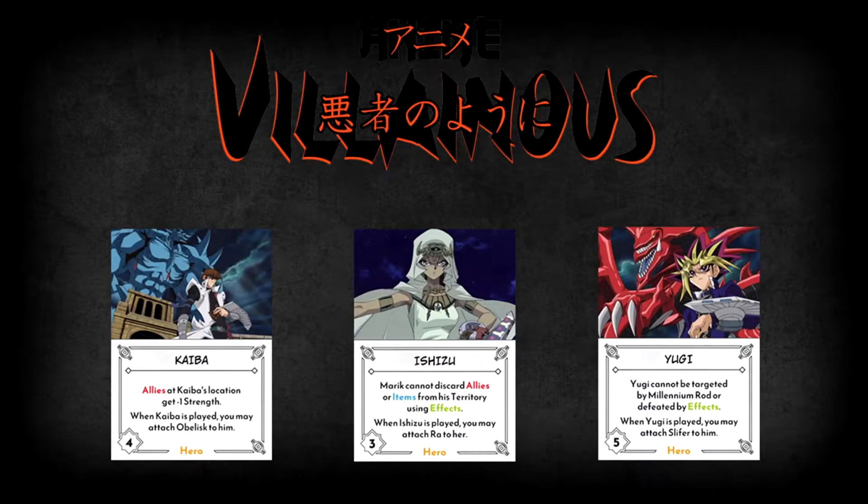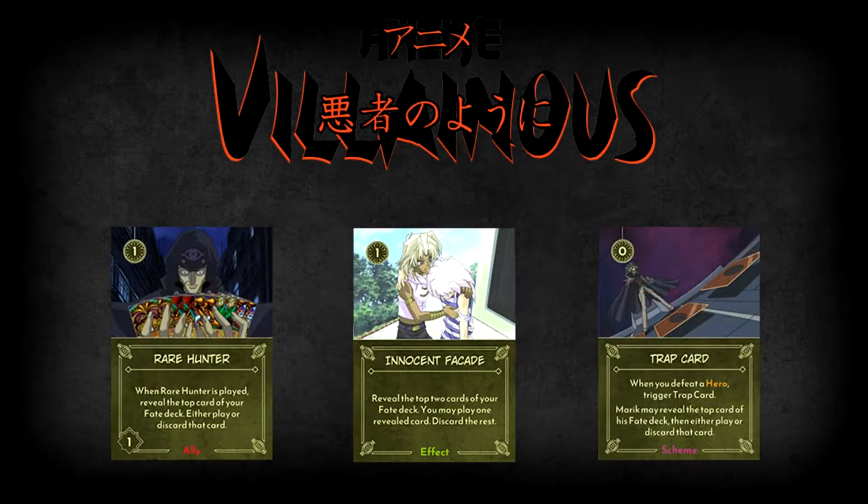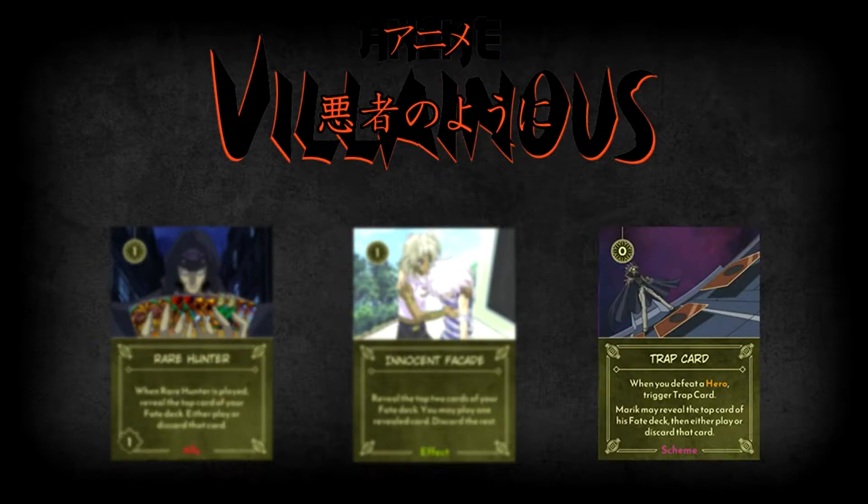Your opponents aren't going to help you towards your objective, which means Marik has to be capable of playing these heroes himself. Because of that, Marik has three cards available in his villain deck to help him play cards from his fate deck: Innocent Facade, Rare Hunter, and the Trap Card. Innocent Facade will be your best option — an effect card that lets you reveal two cards from the top of your fate deck and then play one of them. Rare Hunter is an ally that will only reveal the top card of your fate deck, but then stay in your territory to help with vanquishing. Trap Card, meanwhile, is a scheme with a cost of zero, making it easy to place on an opponent so you can play from your fate deck on their turn rather than your own.